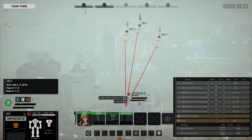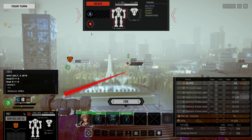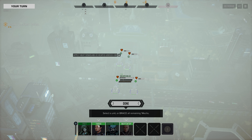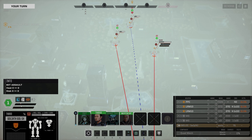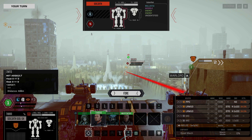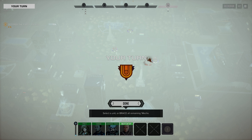We're going to move up with our Xanthos and fire on whatever we have the highest hit odds on - 18.8, 29.2. We're not going to get a hit there, not surprising. It's round one and there's quite a bit of fog, and these mechs are kind of awful. We're going to move up with our Goliath. 31.5 is probably our best hit odds. We'll boost those a bit with Warlord - we hit with the PPC as well as a number of missiles, so that's good.